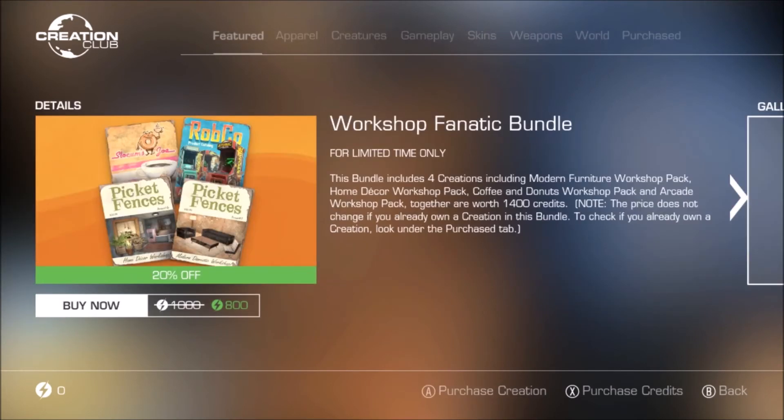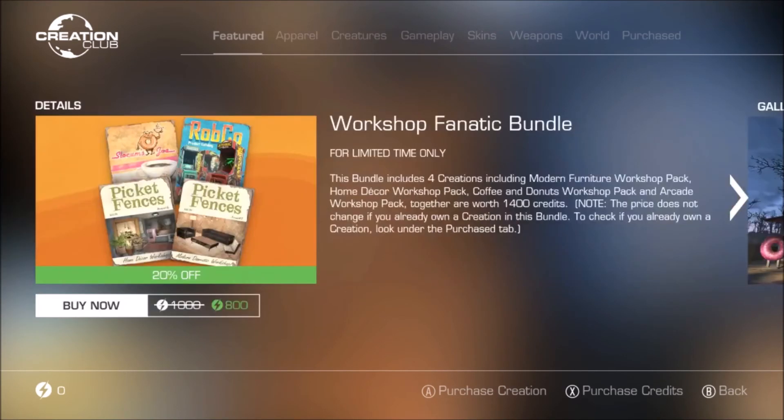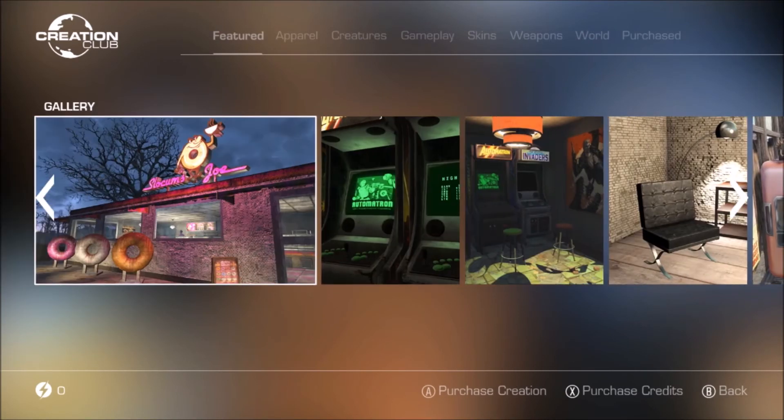We also got the Workshop Fanatic Bundle, down from 1,000 creation points to 800. This bundle includes four creations: the Modern Furniture Workshop Pack, the Home Deco Workshop Pack, the Coffee and Donuts Workshop Pack, and the Arcade Workshop Pack — together worth 1,400 credits, down to 1,000 as a bundle and then 20% off makes it 800. The Coffee and Donuts Workshop Pack — the Slocum's Joe one — is actually one of the best creations ever added to the Creation Club. The arcade pack is pretty cool too. In my opinion the donut workshop pack is one of the best creations they've added.